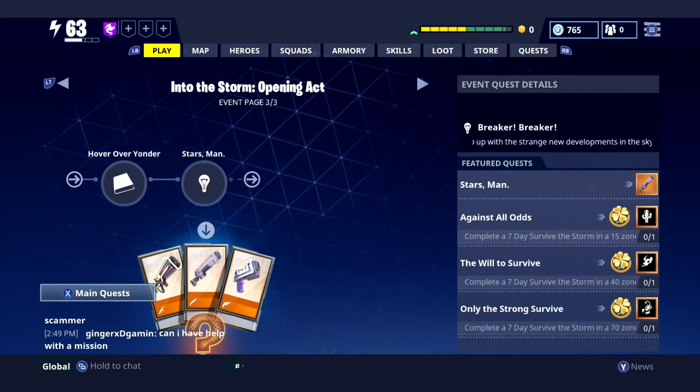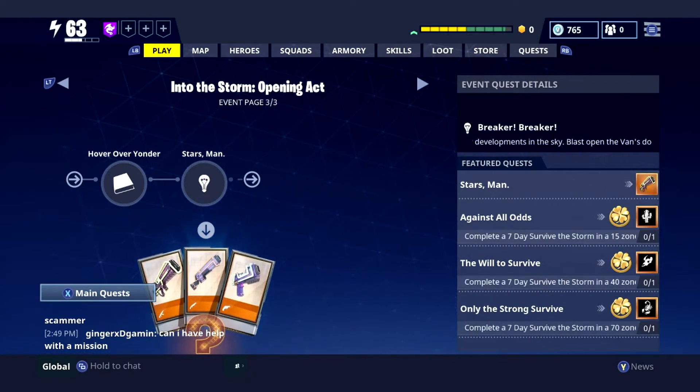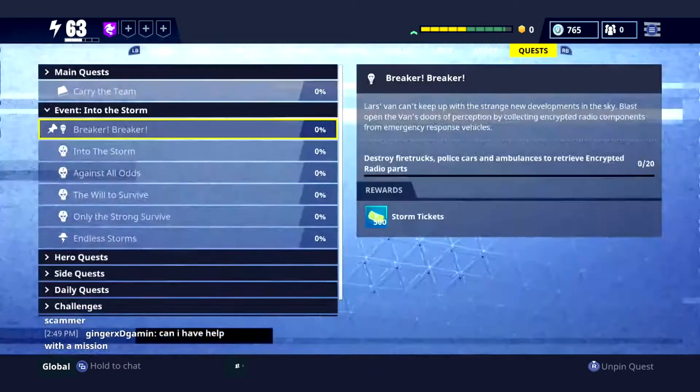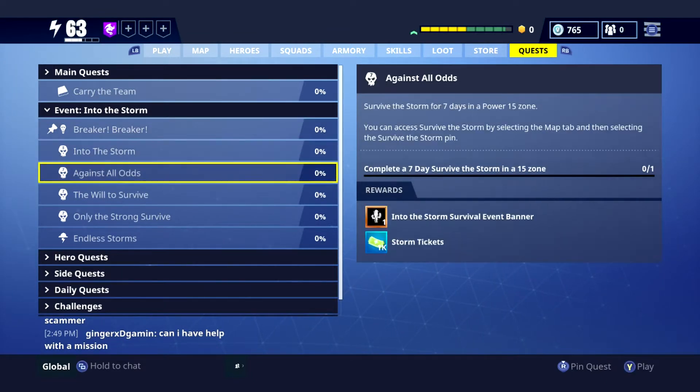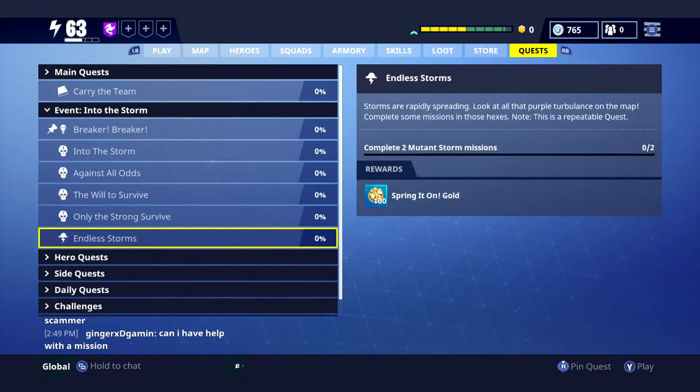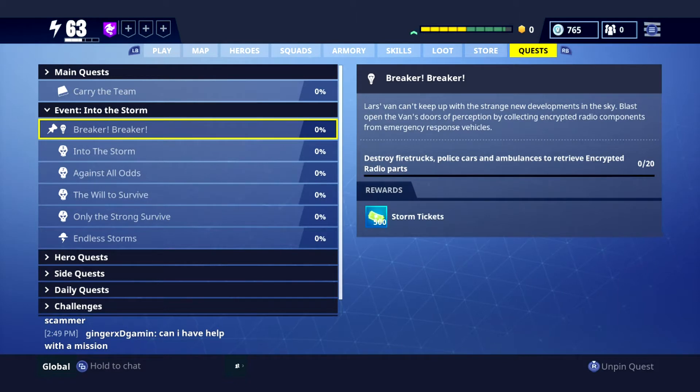I'm hyped, I hope you guys are as hyped as I am. This is a blooming good quest line for Save the World - we've got a new map, we've got everything that's good. It's actually nice that we finally got something back for Save the World, we deserve it. For our quests we've got some tickets - 1k tickets in there for doing these as well. We've still got the Spring It On gold, that's still around. The first quest is to destroy fire trucks, police cars, and ambulances to retrieve encrypted radio parts - I've got 20 of them, so that'll be the first video.